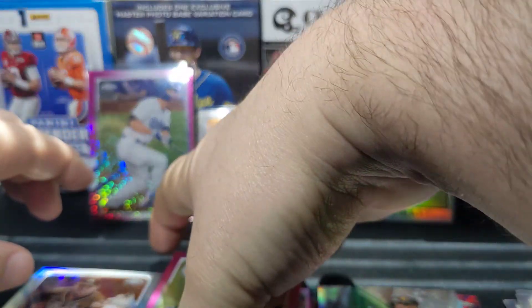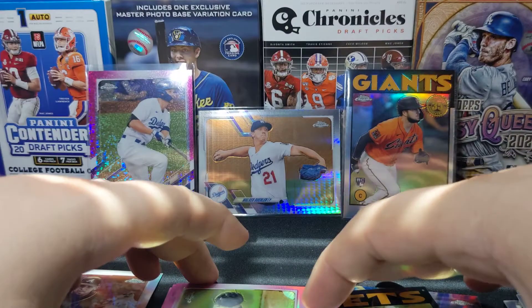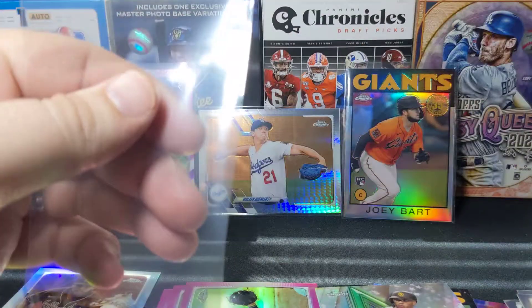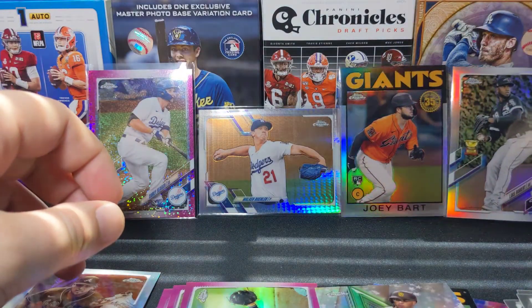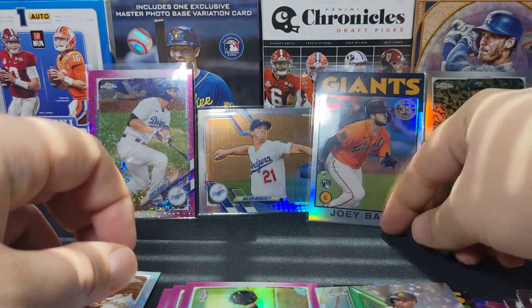And then a Cavan Biggio pink — Houston people love the Biggio family. So we did get three pinks if you don't count the pink sparkle, so that's pretty cool. First box had a little bit extra in there for us. I'm going to sleeve up this Robert refractor — I think that's a pretty nice card.